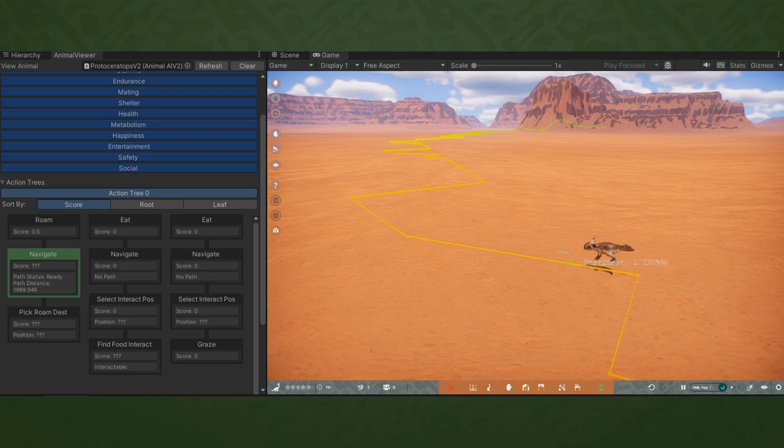Perhaps the biggest downside to all this AI work is that it's very hard to visualize. To help, they've built robust editor tooling that allows them to more accurately debug and see what animals are doing. This viewer shows a series of tasks animals must complete to accomplish their main goal, with shifting columns depending on priority. They've also been working towards improving how additive and behavioral animations are handled, letting the AI decide when to play animations so animals can better express themselves — socializing, becoming angry, resting — rather than relying on simple timers.